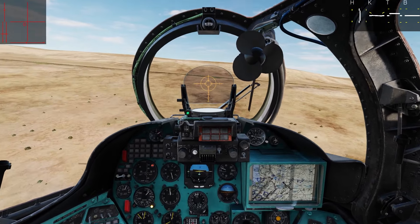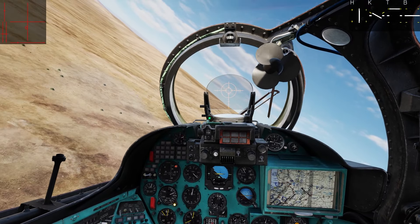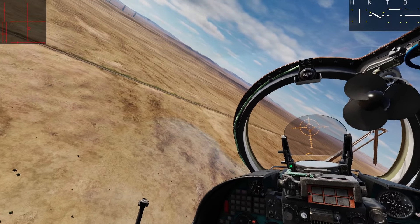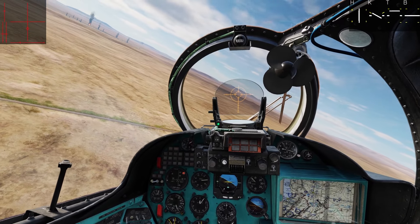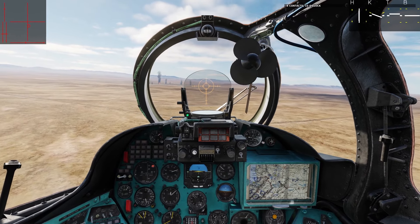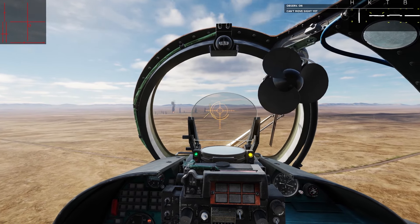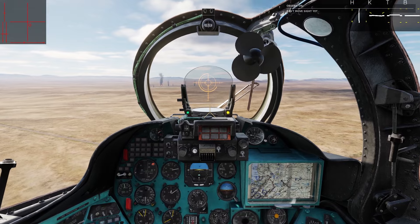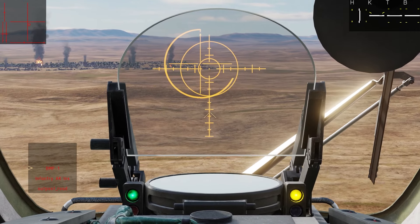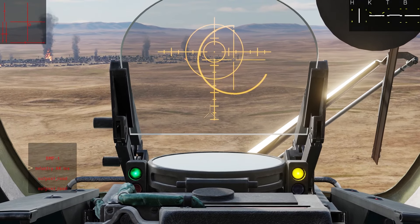After that, we'll close in and shoot up anything soft-looking with the rockets and the cannon. Elegant climbing left turn. This time I'll bring my speed back a little bit as we close in, just so that we're not getting unnecessarily close to the pricklier targets — although hopefully we've dealt with most of those by now. Trim for a slightly slower speed. Look at that west side of town and see what you can see. The only vehicle we can still see is a BMP.